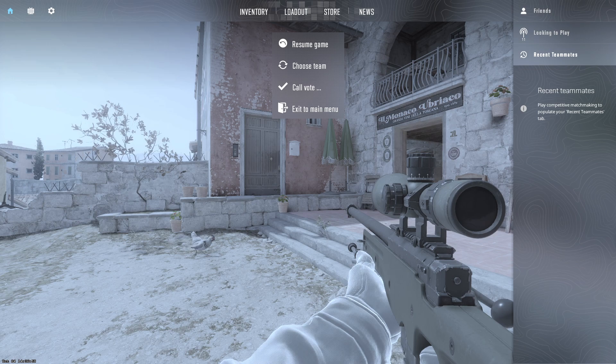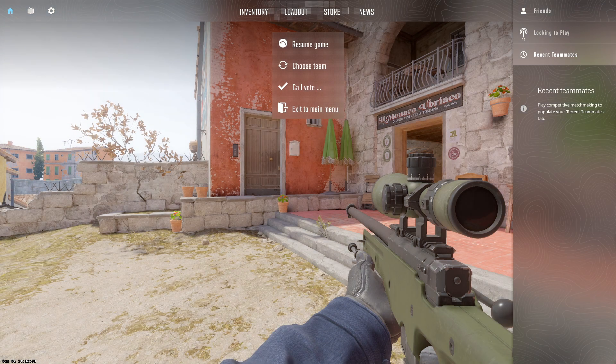In competitive matches, knowing how much damage you've dealt can influence your economic decisions. Players can choose to buy or save based on their impact in previous rounds.